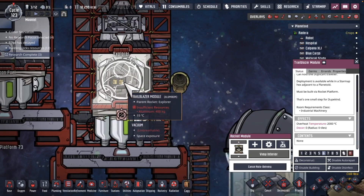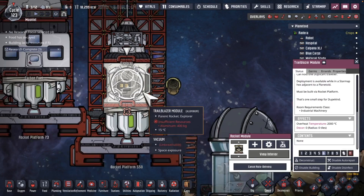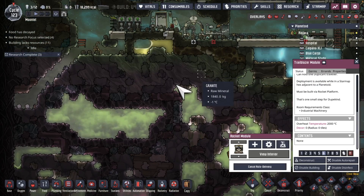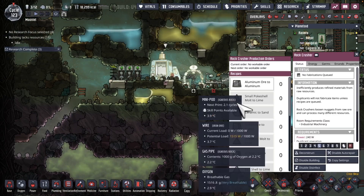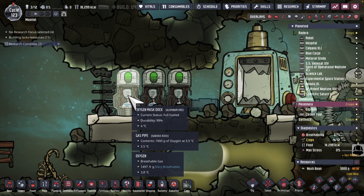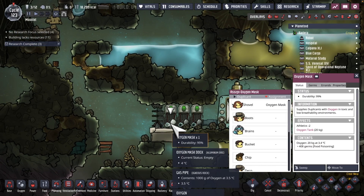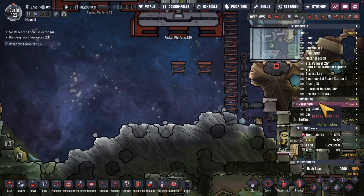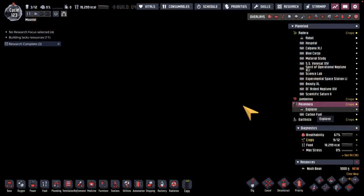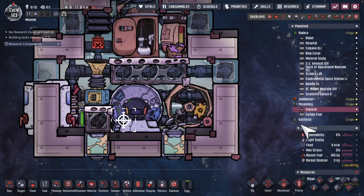Over on this asteroid, looks like I need 400 kilograms of refined metal. I think we actually need a bit more than I had thought. Looks like we've got gas masks, so what I'm going to do is undock these — one, two, three — and one by one move them onto my rocket explorer, just set them on the ground so they're available when the dupes go and need them on another asteroid, like Earthista.